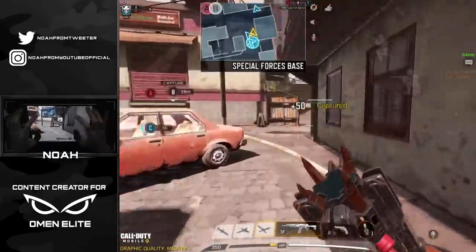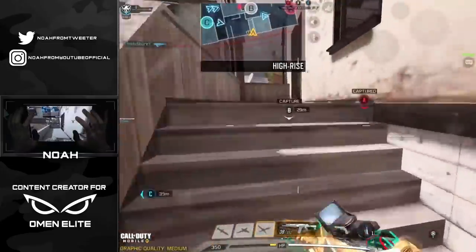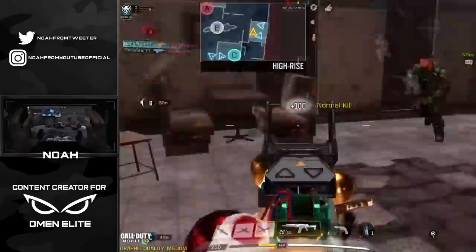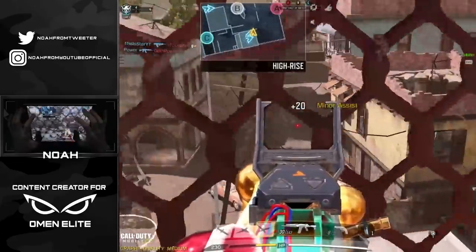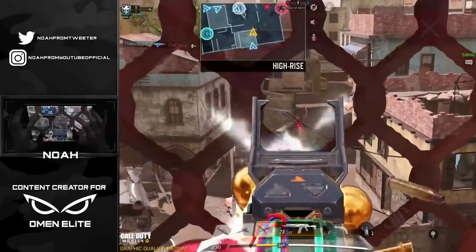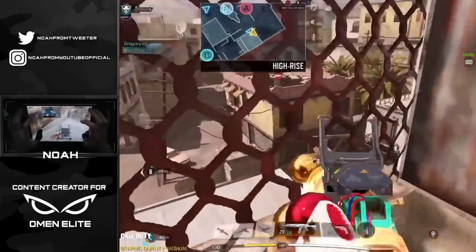Got the AK117 in hand because we're going super tryhard mode. I might as well cap this B flag with the squad, drop the trip mine, and we're gonna start spraying them off the B flag if they're even on it. I'm shocked they didn't go for the cap right away — that's honestly a sign that the team is not very experienced, because whenever you get that A side you should be able to get a free B cap before the team even gets close to shooting you off.